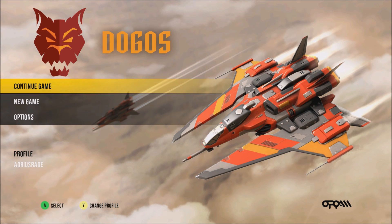So in Dogos there's a top-down shooter, twin-stick style, with a bit of free-roaming action as well, so it's not all linear scrolling screens — you can move the ship around yourself. We're going to jump into it now anyway and take a look.